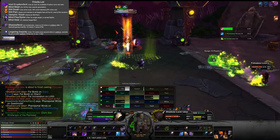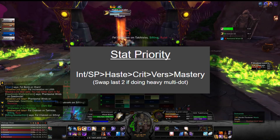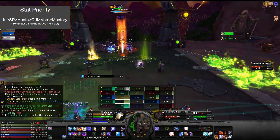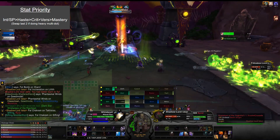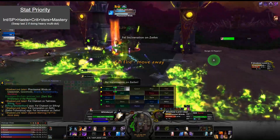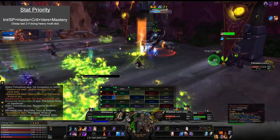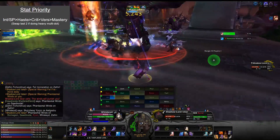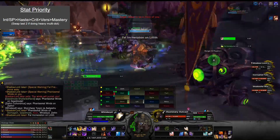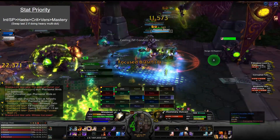Now let's look at stat priority. Intellect and spell power are top priority for any caster. Haste takes a very solid second place — it reduces the time between DoT ticks, reduces the cooldown on Mind Blast and Void Bolt generating more insanity and damage, and keeps you in Void Form longer, increasing your Lingering Insanity stacks. It also reduces the channel time on Mind Flay, which means more insanity generation overall.